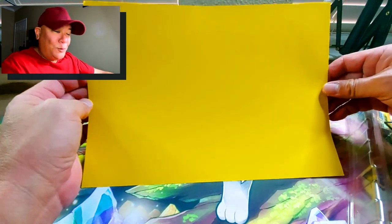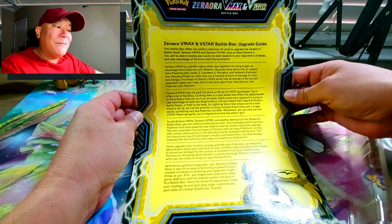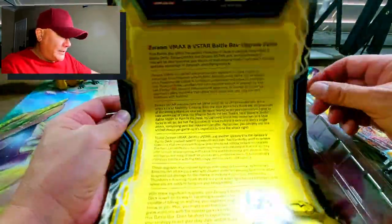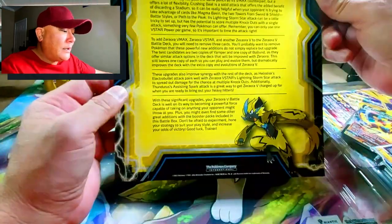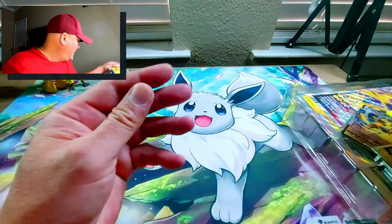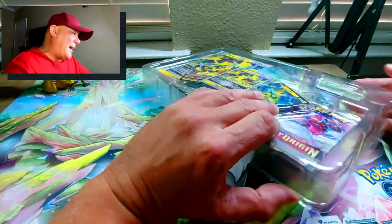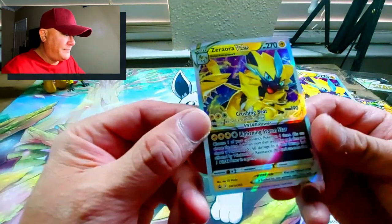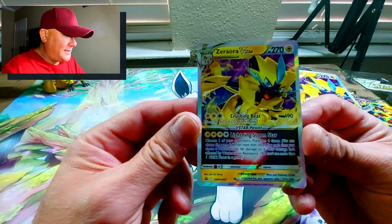So here it is — Zeraora V-Max and V-Star Battle Box. You can take a look and pause it if you want. There's a nice little picture of Zeraora right there — love it. I'm glad he's got his own box, so Sword and Shield is not over yet. Here is the first card — it's the Zeraora V-Star.